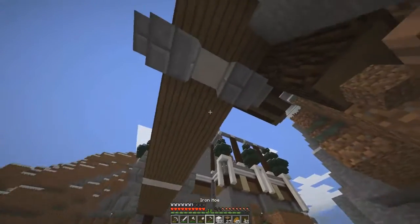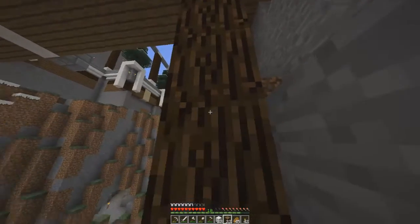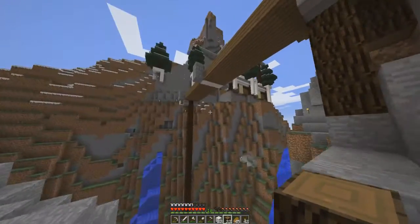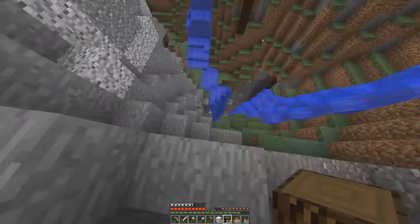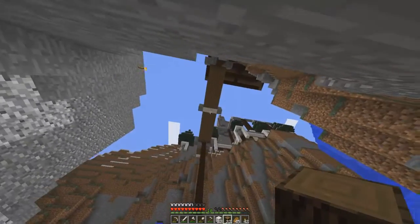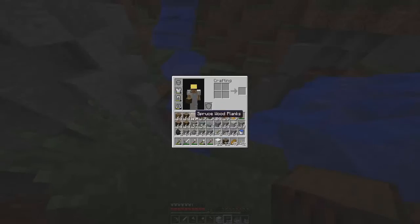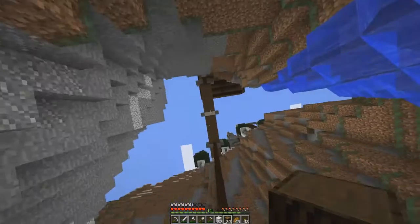We could make an emerald block, or we could make the pyramid for a beacon which could give us powers. We could have a beacon at the top of our observatory — like a light! If we ever get enough diamonds we'll do it in diamonds, but if not we should do it in iron blocks because we can definitely get a lot of iron. That'd be cool.